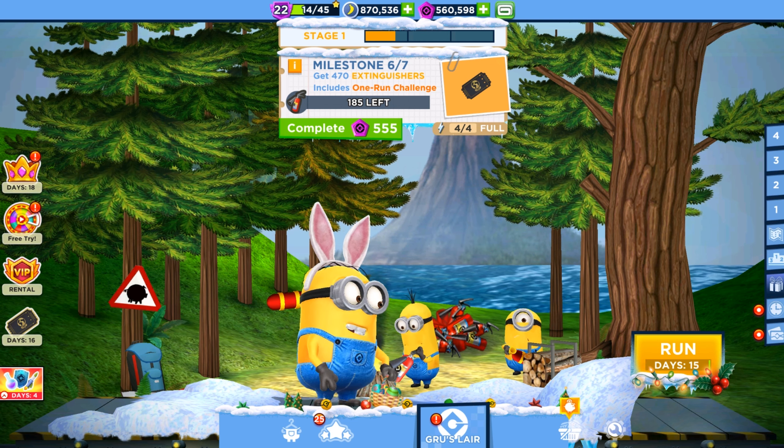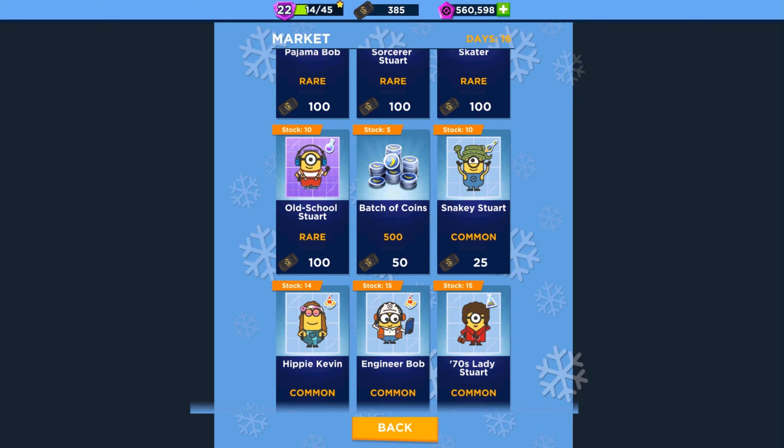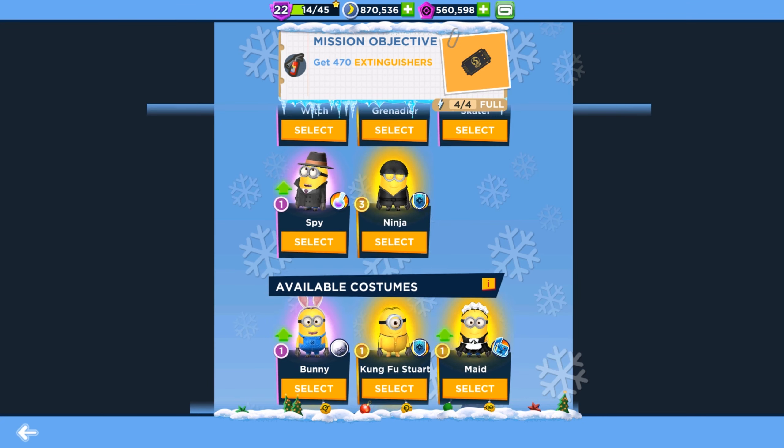First of all, I'm gonna show you new characters — their cards are available in the market. This is Snakey Stuart Minion and Hypey Cabin cards, and we will get all these two characters absolutely for free.